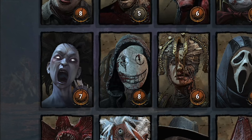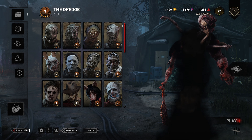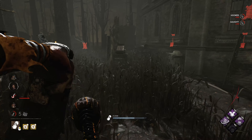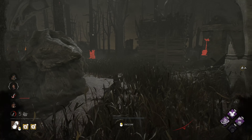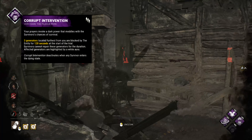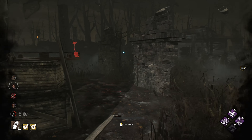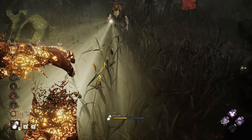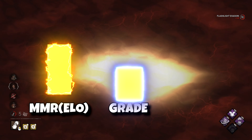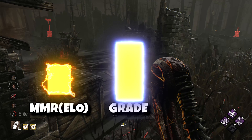Killers that will work well for this strategy are Legion, Wraith, Onryo, and Dredge — basically invisible or very fast killers that can engage and end many chases fast. The perks I will use are Corrupt Intervention so I have more gens on the map early on for the Gatekeeper emblem, and then just some gen defense perks or Sloppy Butcher for heal slowdown. And the fun part — when our grade pillar grows, the level of survivors will drop, so I lose my ELO and increase my grade at the same time.